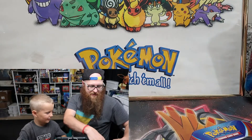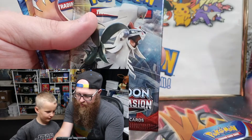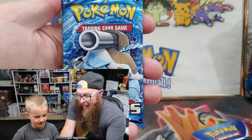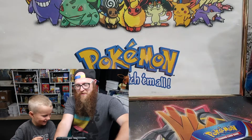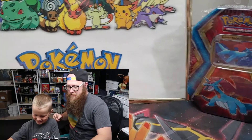Let's see what we got in here. We have a Sun & Moon Crimson Invasion, we have Burning Shadows, we have a Sun and Moon, and Evolutions. I'm going to open that Evolutions one — Daddy Privilege. Alright Rohan, but you get to open these, so I'm going to move this over here.